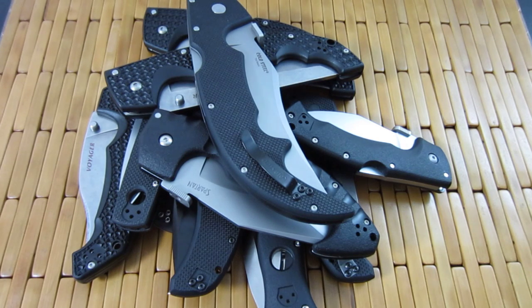Holy bazongas, look at all of that cold steel — this is my Cold Steel collection video. I've got way more than I thought, and they all look very similar. It's kind of weird seeing them all stacked up in a pile like this — just a ton of black G10, Griv-Ex, and bead-blasted or stonewashed handles. Let's run through these real quick.